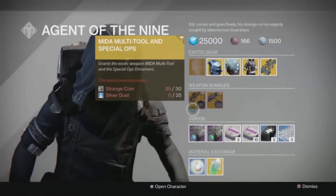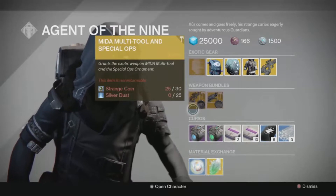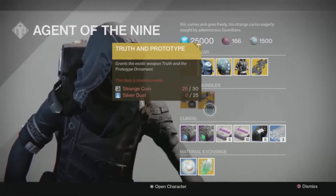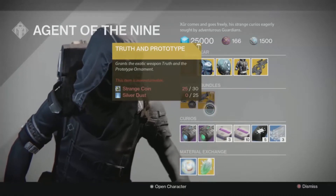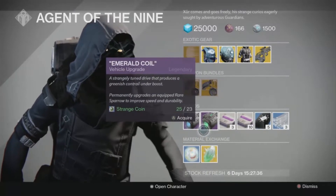In Xur's weapon bundles this week he is selling the Might of Multi-Tool with the Special Ops shader, the Truth, and the Prototype — which looks like it's made out of a lot of sheet metal. He is also selling a Plasma Drive and Emerald Coil again this week.